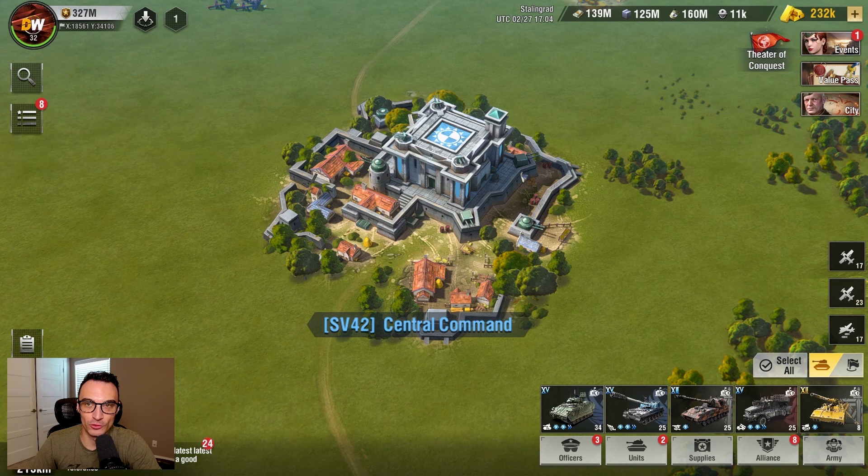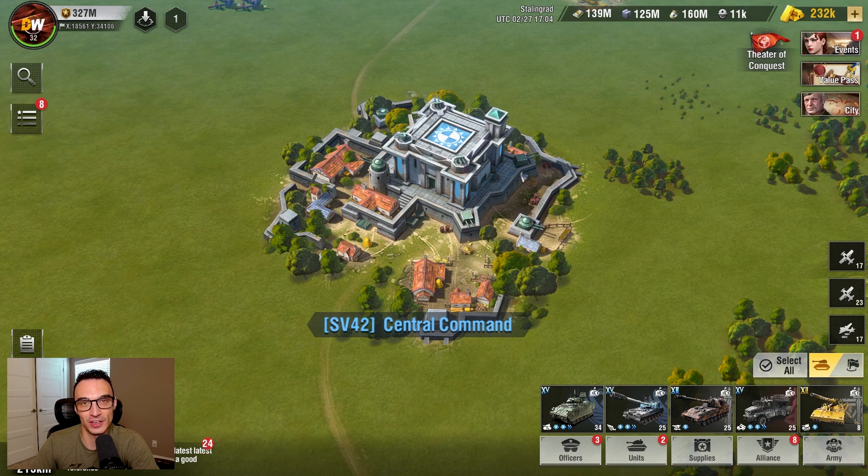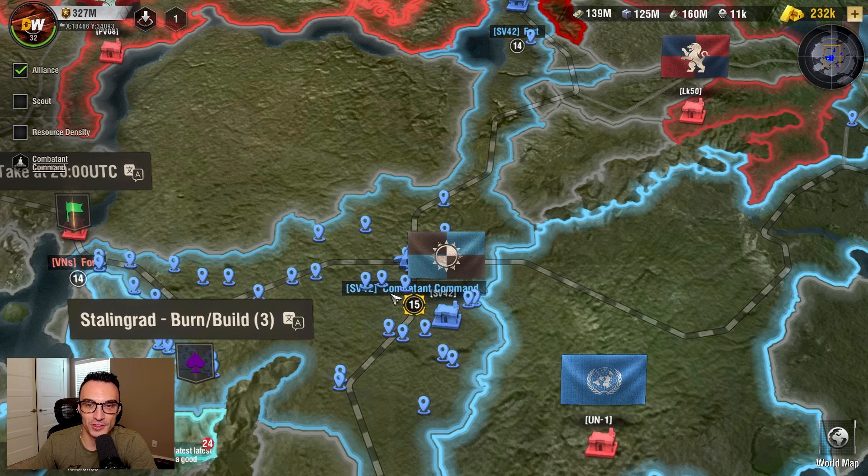Let's talk about Alliance territory and how it plays a very significant role in resource collection. Your Alliance is going to have what is called a Central Command — essentially the starting point or headquarters of your Alliance. This is the first building you are required to build, and from there you can expand out your Alliance territory by building what are called villages, which can be expanded from your Alliance's Central Command.